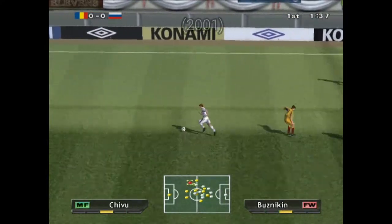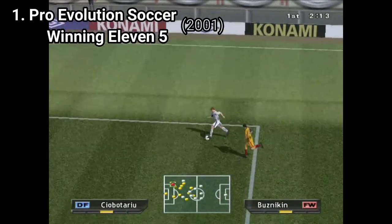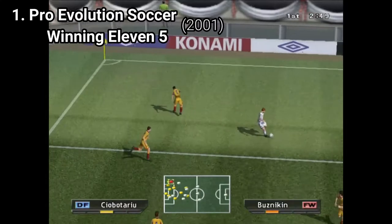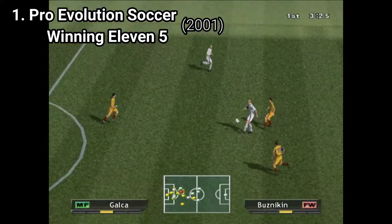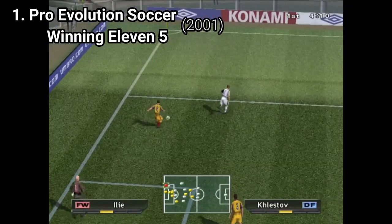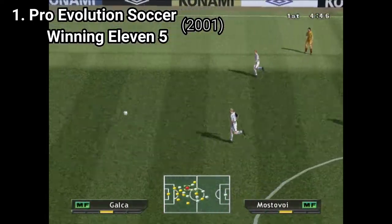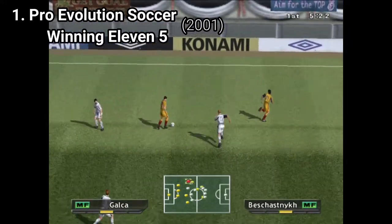Pro Evolution Soccer 1 was an instant success when it came on the western market. What was so amazing about the game was its realistic approach. Before PES, games usually tried either to be arcade and fun, or tried a mixed gameplay of half arcade and half simulation. But PES was the one that got the praise of being the most simulation out of them all at that time. This was the main praise and the one that got the franchise the first boost.